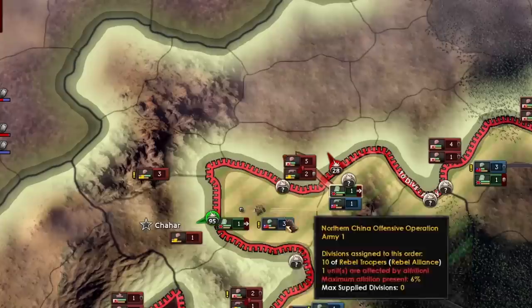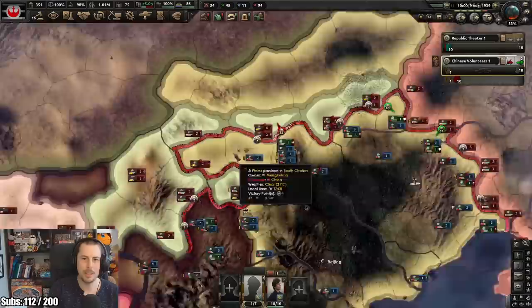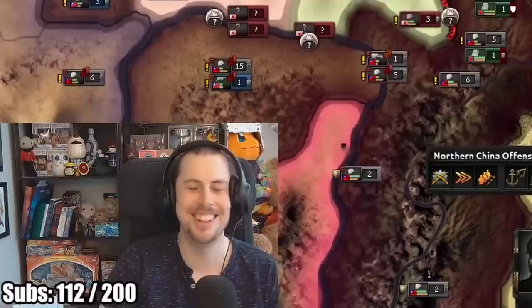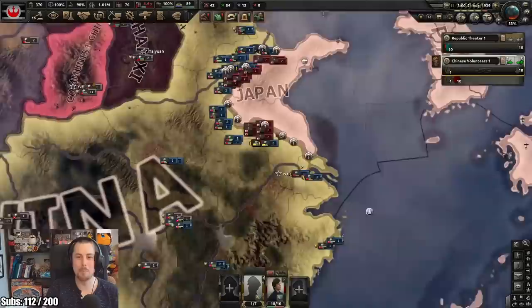Am I one tile away from a big old encirclement? You're goddamn right, in the words of Walter. So I think we capitulated Manchukuo - we've capitulated Manguko. They're all encircled.